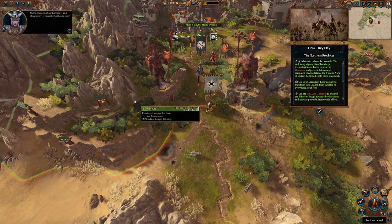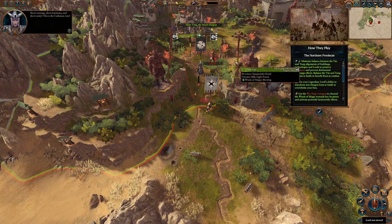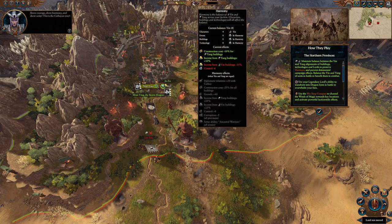Hey folks, this is Strong Games and welcome to Total War: Warhammer 3. Today we're going to look at Grand Cathay and do a getting started guide for Miao Ying, the Storm Dragon. The first really important mechanic that Grand Cathay has is called Yin and Yang.